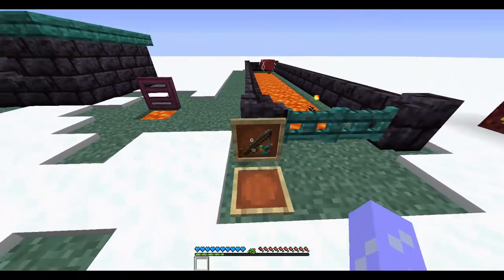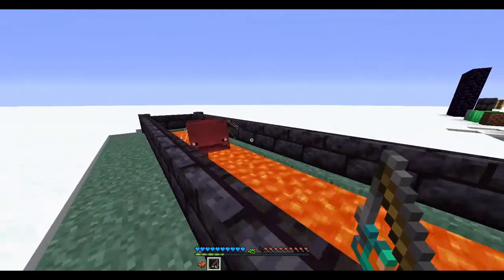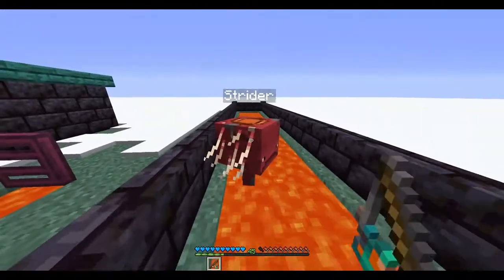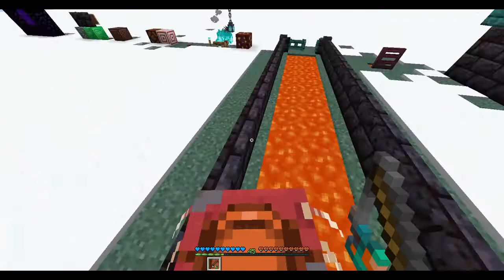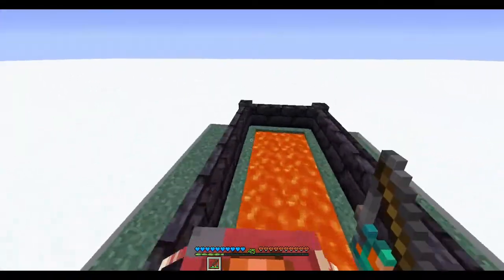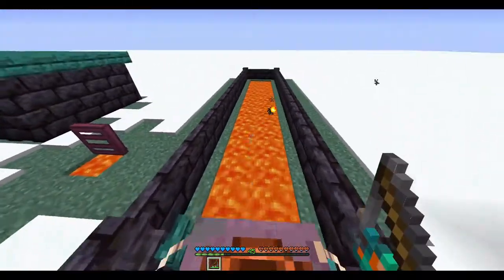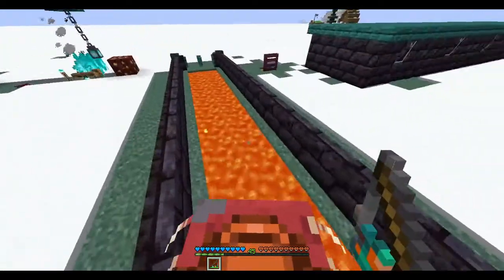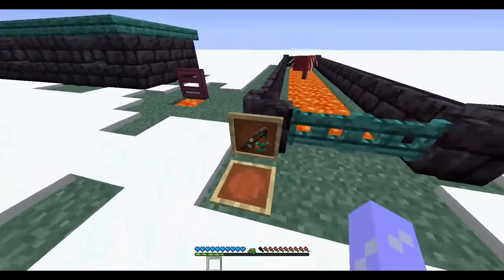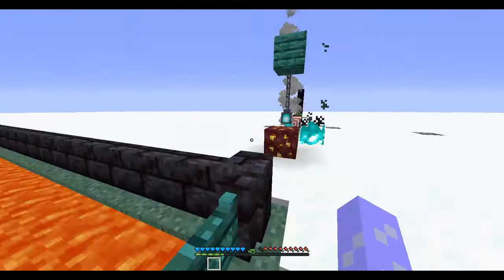We have two new things: a warped fungus on a stick, and of course the strider. I can put a saddle on him, ride him, and use the warped fungus on a stick to make him boost and go super fast. He doesn't go as fast on land because he's too cold — he needs to be in the lava. He's basically like a boat for lava, so you don't have to fear lava lakes as much anymore.